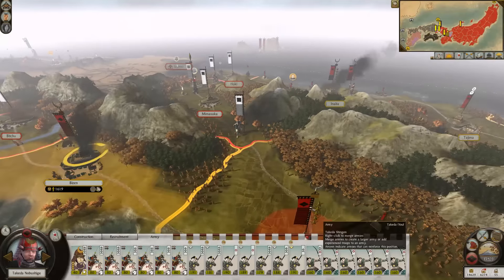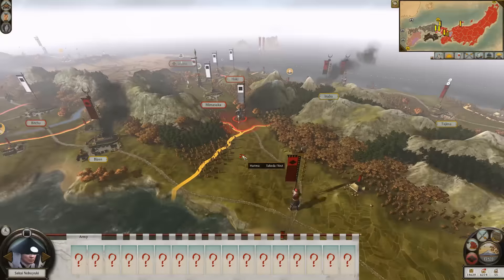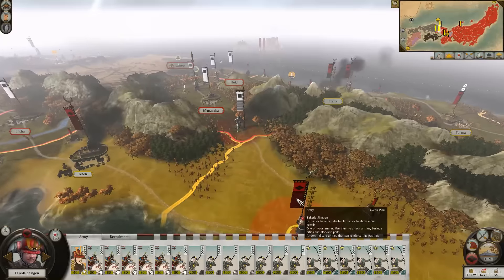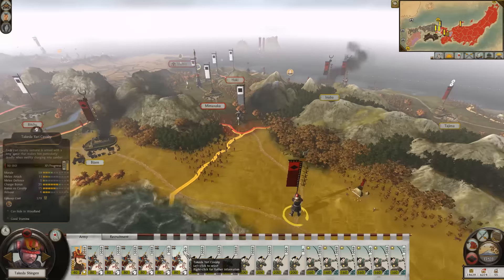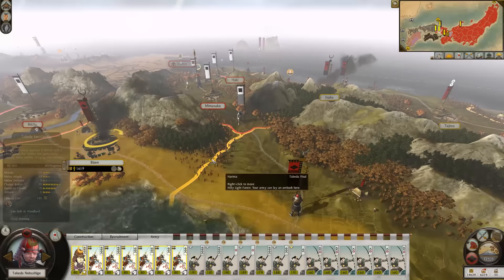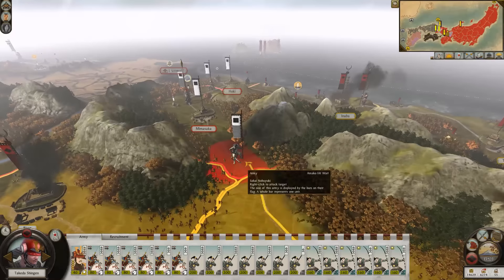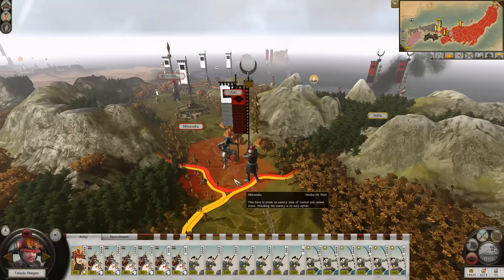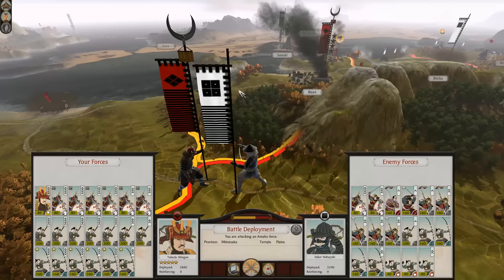We could possibly fight it, but we may not be able to move on to Mimasaka depending on how much damage we've taken. These guys aren't going to be able to assist me at all. Let's go see what they've got. Looks like they're just a captain. The balance of power is in our favor. I could probably auto-resolve it. Let's kill the son of a bitch.